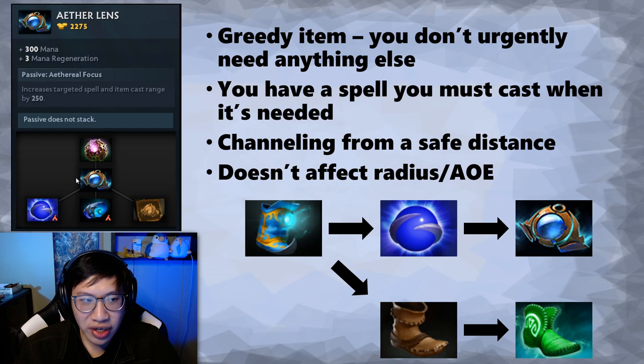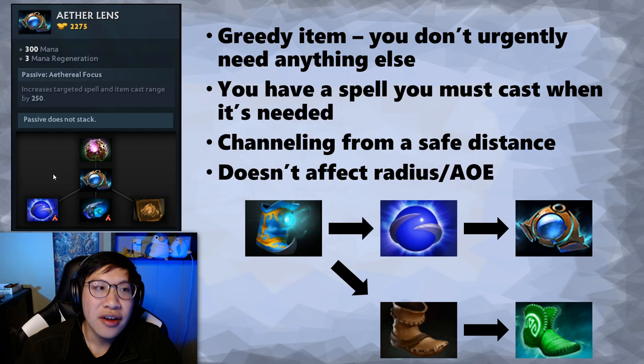Speaking of buildup, with 7.28 the Aether Lens can now be built into an Octarine Core. I was holding off on this video to see if some Octarine Core support builds would pop up, but it's not too surprising that didn't happen - Octarine Core is pretty expensive for many supports. I'll test it out more and make a separate video if anything comes up. For now, you can still think of Aether Lens as a dead-end item for supports. If the game drags out and you get rich, you could build it into an Octarine, but for most games just think about the Aether Lens.